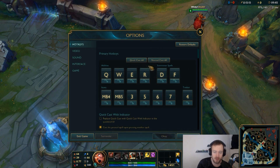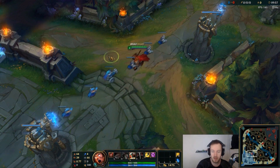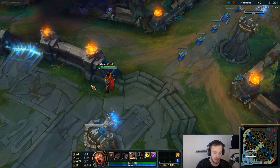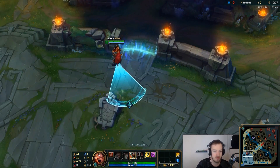First of all, you go straight to hotkeys with abilities — smartcast or not smartcast. I don't think it's important which one you have; I know a lot of pro players that use both. But one thing I do think is important is knowing the range of your abilities. For example, I use smartcast, but if I hold shift down, I can still see the range of my abilities, as I'm showing with the Darius E.